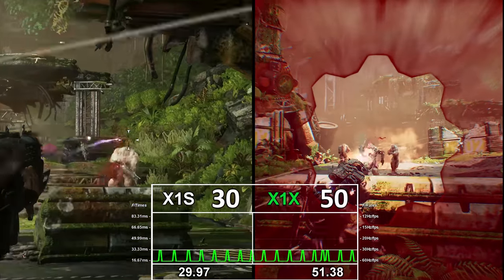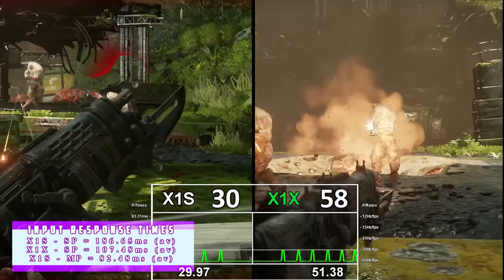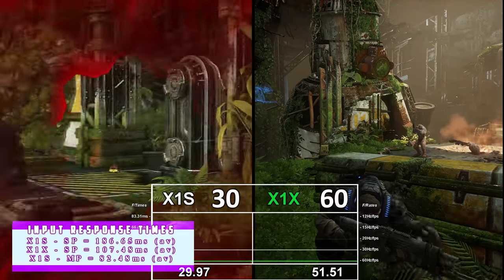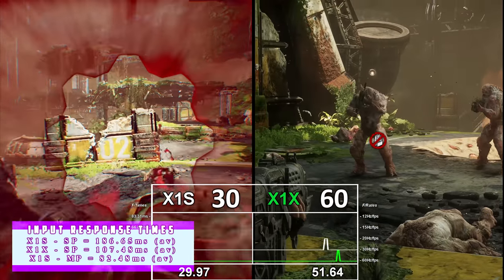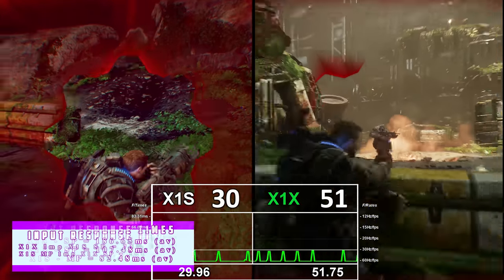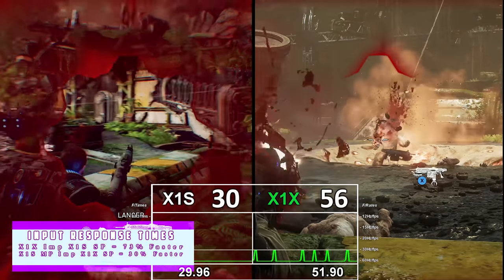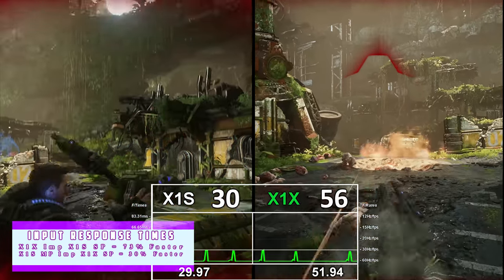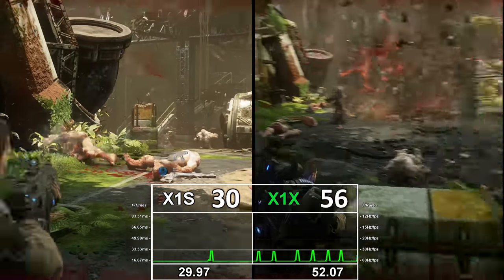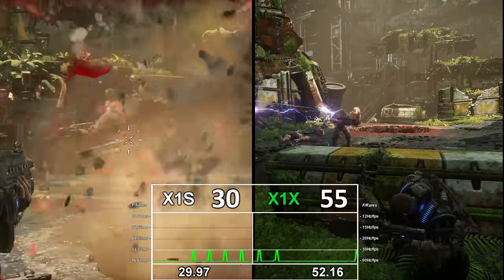This split of refresh rate is obvious as you play, backed up by input times which are unsurprisingly fastest on PC with the best hardware and input latency. But it all depends on your screen — check my dedicated video from around four years ago which covers setup in detail. The X is obviously the faster of the two consoles, largely helped by its improved frame rate running at 16ms rather than 33ms, and that comes in with the times you can see on screen.